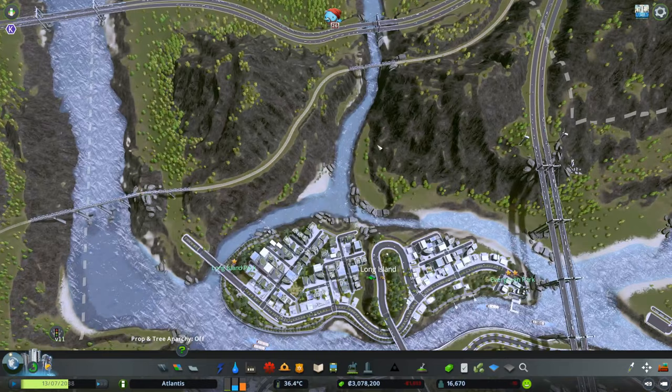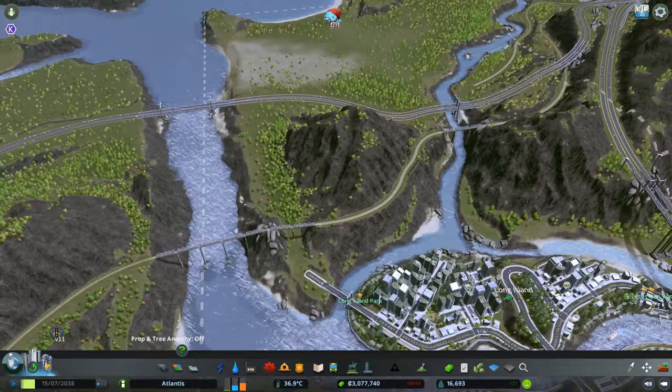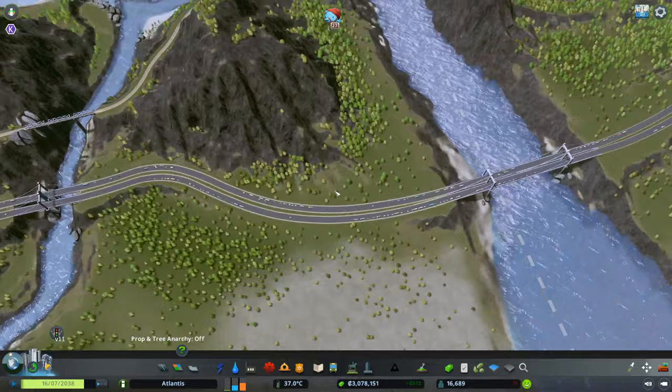The idea here today is that I'll do a speed build to connect this highway, because I usually take some time to build highways and especially highway junctions. I'll work on that and I'll be back with you when we do maybe a little bit of work in this area — it might be a good area to build some residential. I'll be back with you in a few moments.